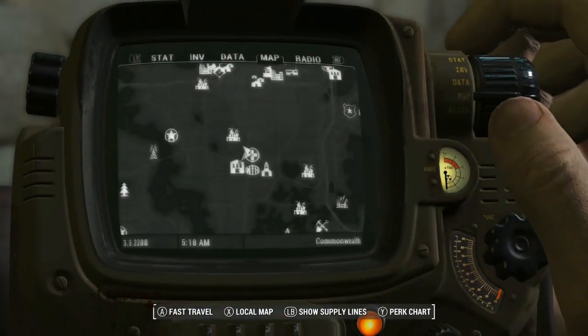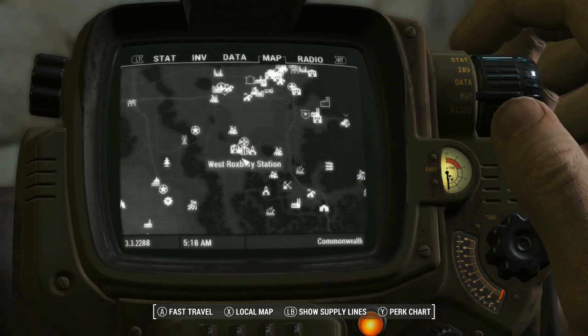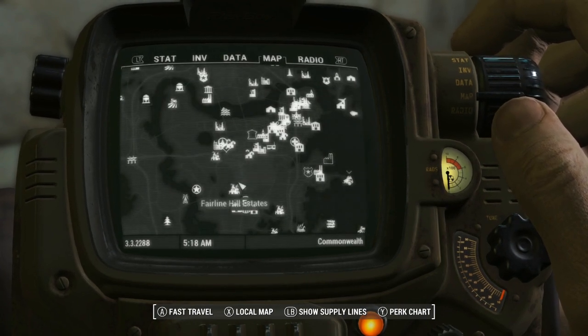The death maze can be found at this location on the map, inside a multi-storey car park — or a parking lot for our overseas viewers.